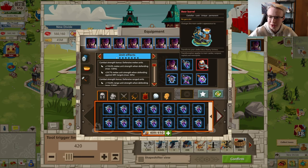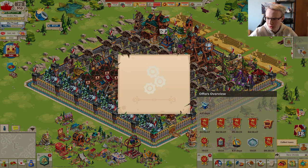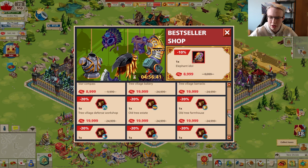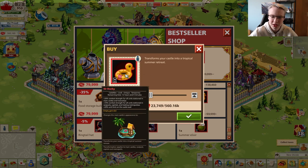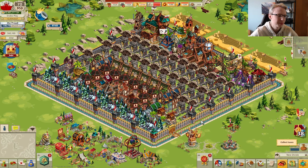One more useful item: the castle appearance item that increases 20% combat strength for all units in the main castle and 20% unit limit on the castle wall. This is recommended only for expert difficulty and higher, and only if you're doing many provokes and defenses. It can be found in the bestseller decorations section.